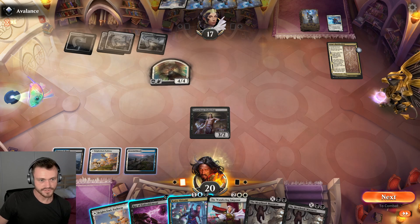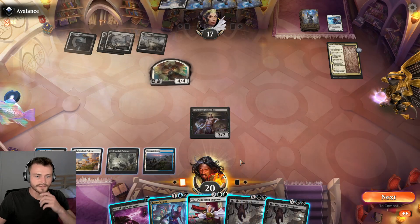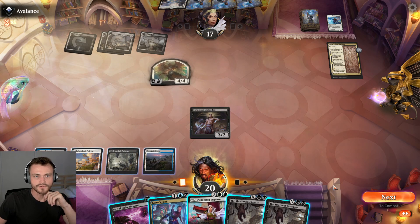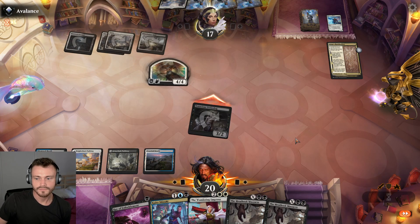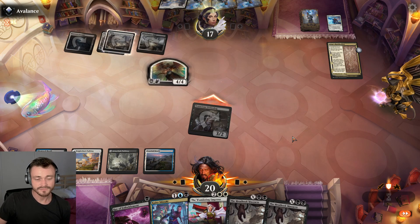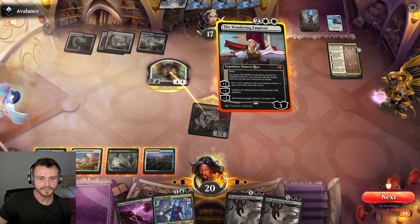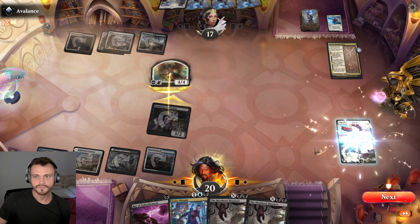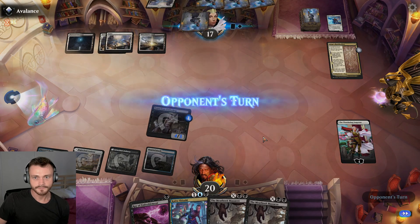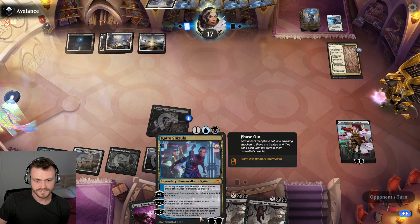It is a white token — probably play out on black regardless. Now we can attack with the Emperor. We can see if they run into the first strike. It looks like they do — plus one and first strike, 4/3 with first strike getting in there. If they hadn't blocked we could have dropped Kaito and then held up Raven's Warning, and also get that free card draw since we did attack that turn.